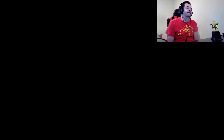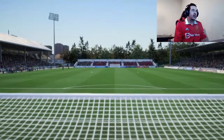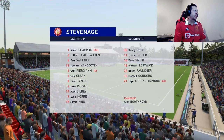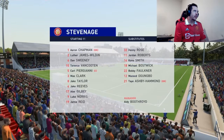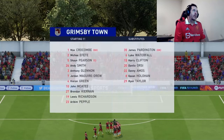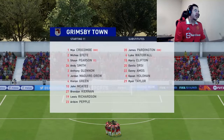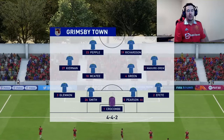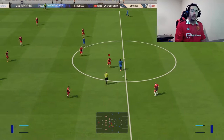Today's game is Grimsby Town at home. We return back to Broad Hallway to take on Grimsby after our cup exploits against Peterborough. Here's our line-up today — pretty much unchanged. We've got Jake Taylor holding the midfield with Reeves and Gilbert. Looking at the Grimsby Town line-up, I don't see any danger men really. We really should bank a home win. They're playing in an away strip of all blue.